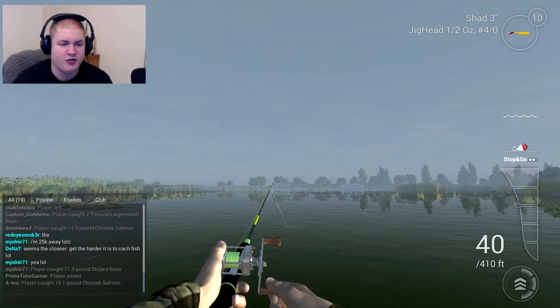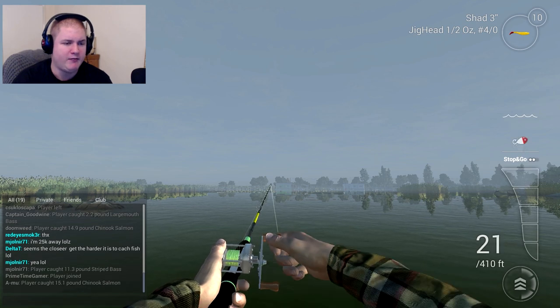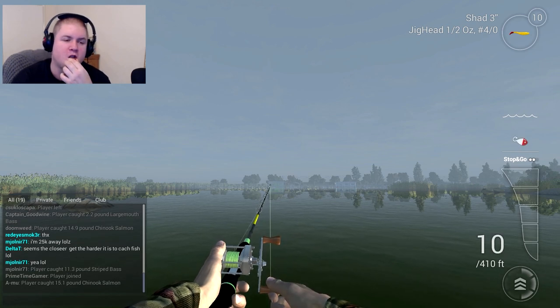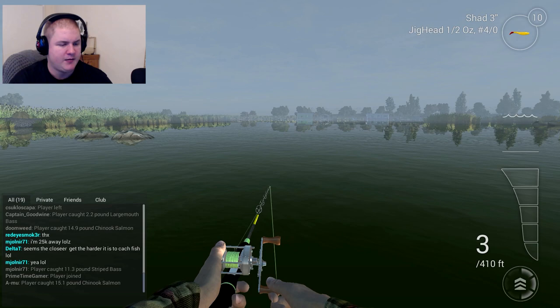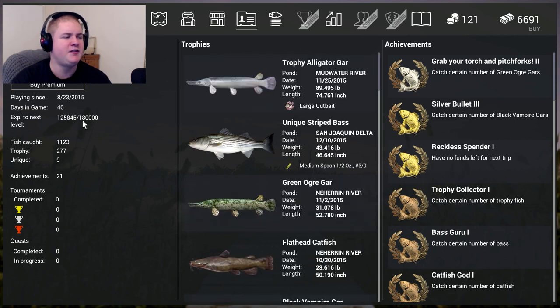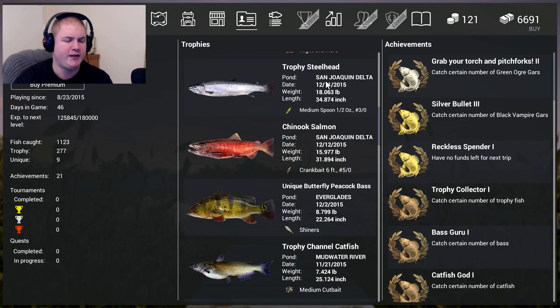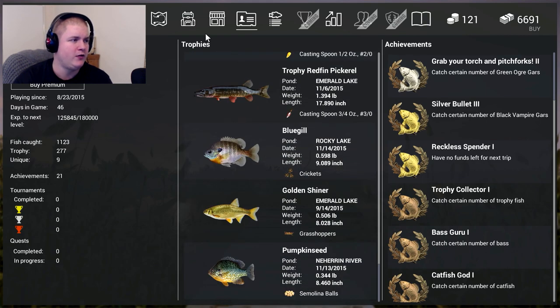I'll show you how much XP I need to my next level - it's a lot. We're at 180,000 needed and I've got 125,000 right now, so I need about 55,000 more XP. I've got some trophies though: a trophy alligator gar at 89 pounds, a unique striped bass I caught the other day, a trophy carp - there's carp here too. Chinook salmon, steelhead trout, and the unique butterfly. All the fish are looking good.